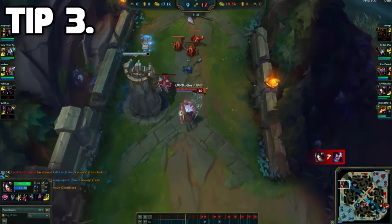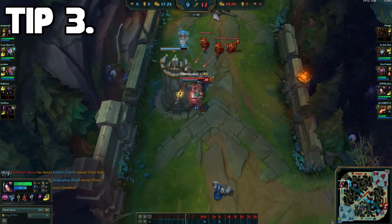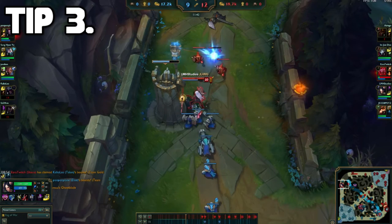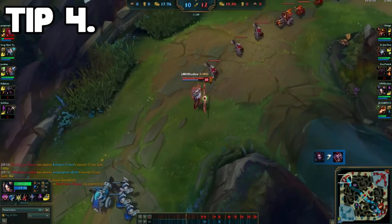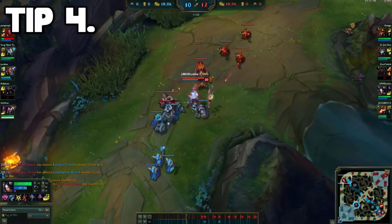Tip number 3 is to not use your Q before you stun — do not put your Q on cooldown before you stun. This way you will always be able to dash onto your enemy if they burn a Flash or try to run away. Tip number 4 is to always get your E off on an enemy before you get ganked by your allied jungler. Even if it doesn't kill, the slow should allow enough time to secure the kill.